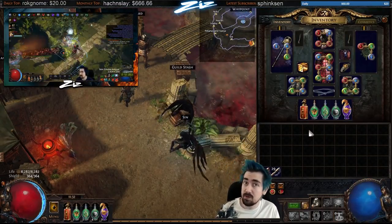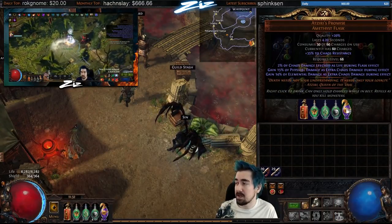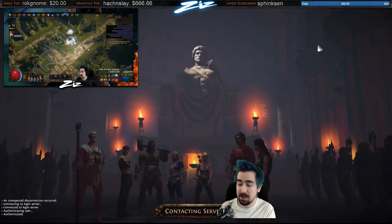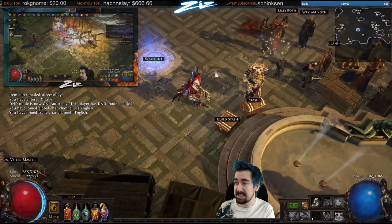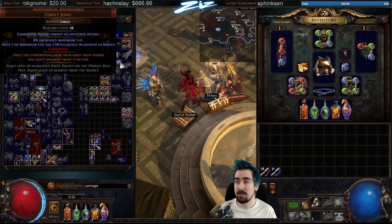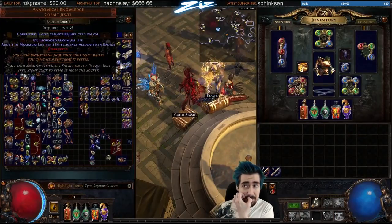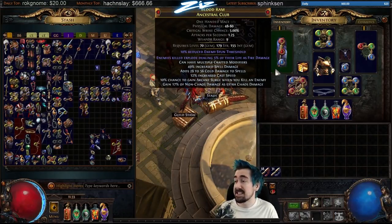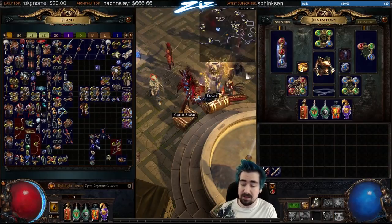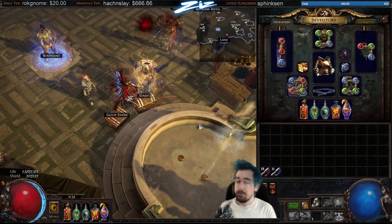Potion-wise, Dying Sun was really big — it felt like a big single target and clear speed increase. Seething Promise is pretty much mandatory, especially with the Immortal Syndicate doing so much chaos damage. When you get Dying Sun you really want an Immune to Corrupting Blood jewel. You can still get hit by bleeds, but these are fairly cheap. It goes in your passive tree for more life and makes you immune to Corrupting Blood. Also, the explode club does stack with Impulsa, but you don't really need both — it's already enough damage.